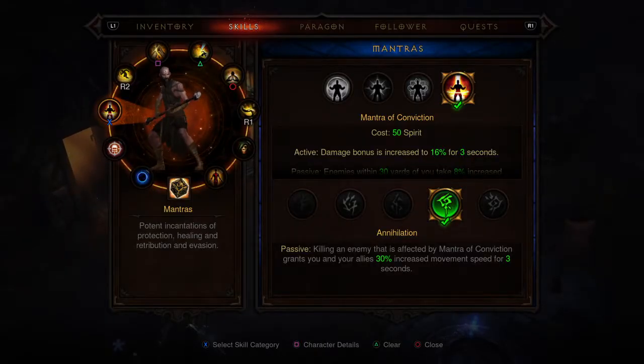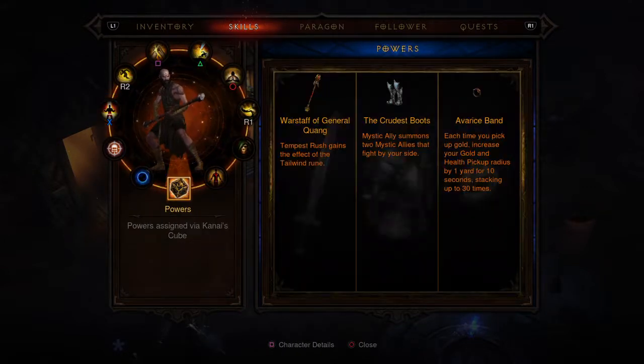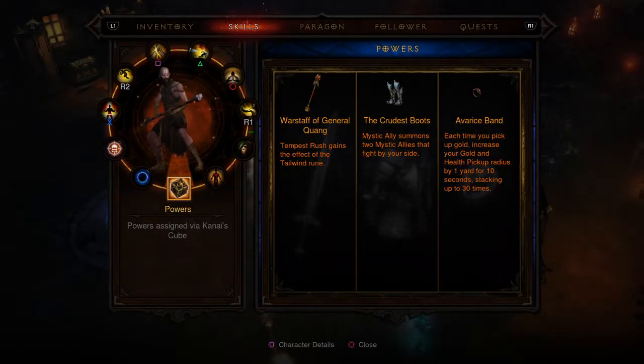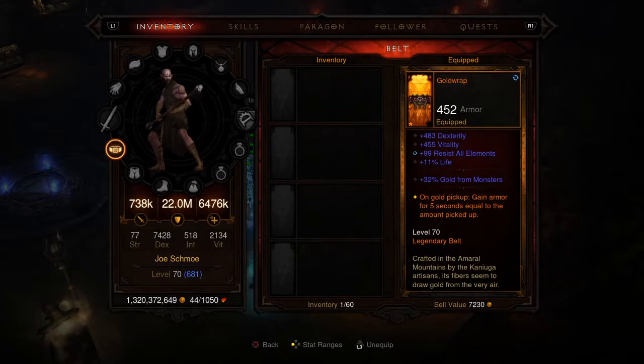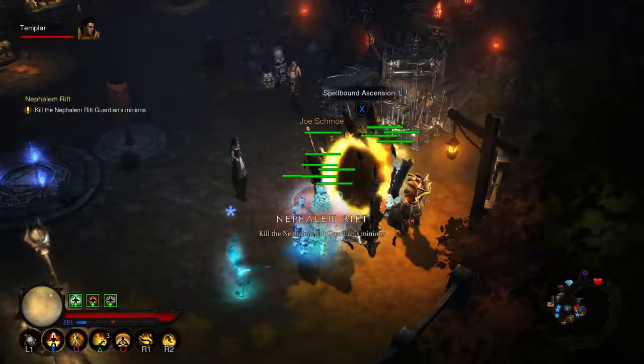I also had a Vengeful Wind in the weapon slot — it gives Sweeping Wind extra stacks — but I decided to put the War Staff of General Quangy in there instead. It gives Tempest Rush the Tailwind rune, which makes me faster whenever I channel it. And then there's Avarice Band: whenever I pick up gold, it increases my pickup radius up to 30 yards, which comes in handy because gold is gonna be dropping a lot. On the downside, if stuff doesn't die within five seconds, I'm gonna have a real problem, because there's next to no defense in this build.